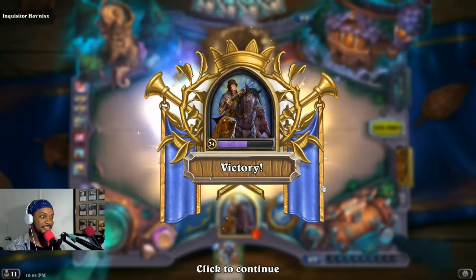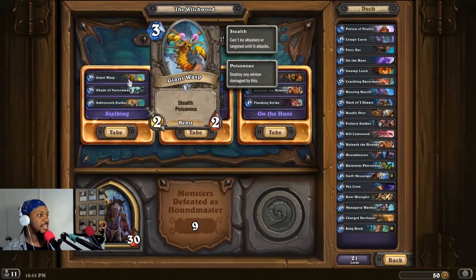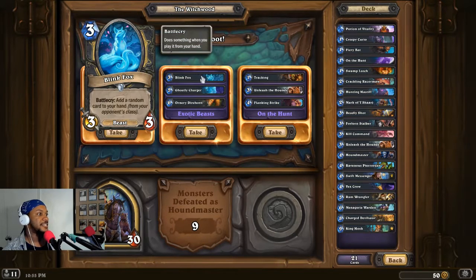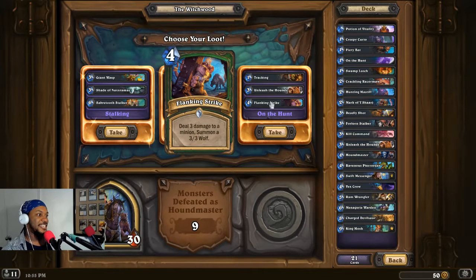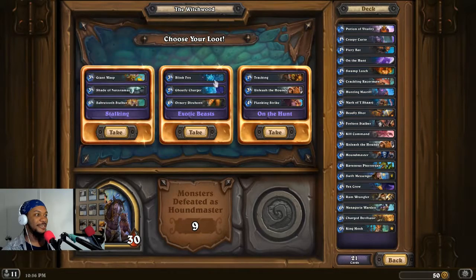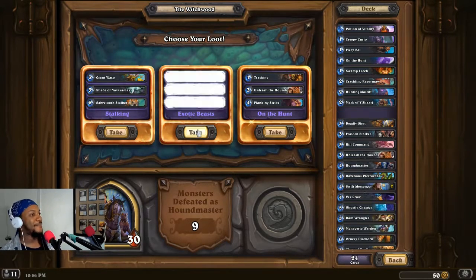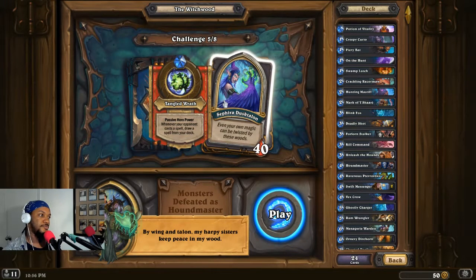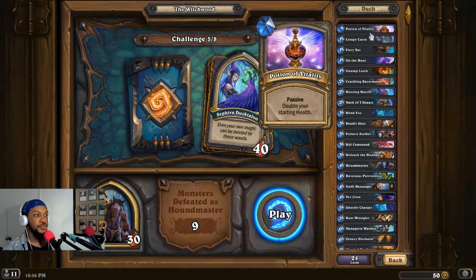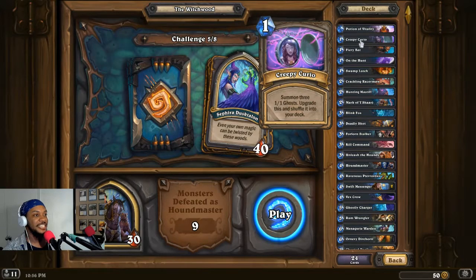What do we have — Giant Wasp, Shade of Naxxramas, Sabertooth Stalker, Blink Fox, Ghostly Charger, Ornery Direhorn with Taunt and Adapt. Tracking — I don't like tracking. Unleash the Hounds, Flanking Strike. I think I'm going Exotic Beasts — they are exotic. I get that in this case it means they're not Hunter beasts. Taking it. Once again Sephira in a situation where she's not too much of a threat — her ability doesn't stand as much of a chance as it should. Five spells, twenty-four cards in this deck. Shaw versus Sephira.